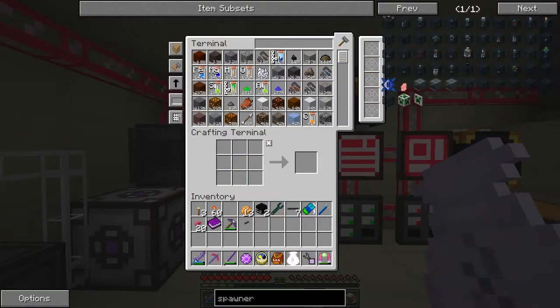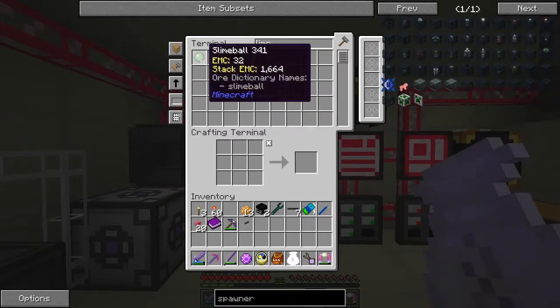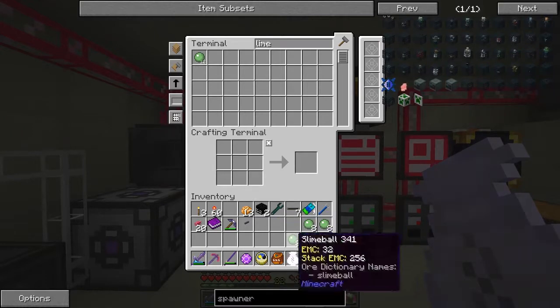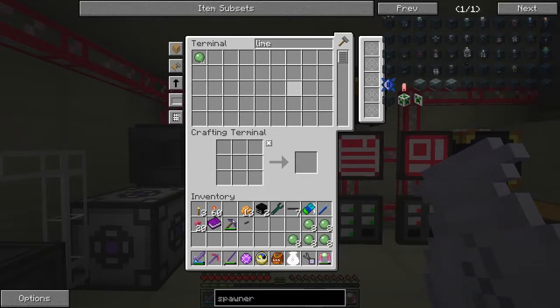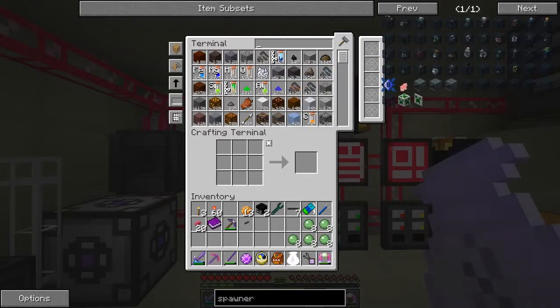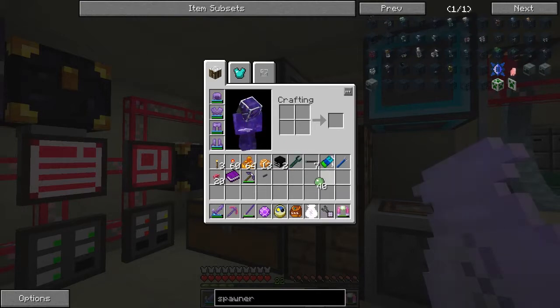We need 10 gas tears and 20 magma creams. A magma cream is blaze powder and a slime ball. We've got 52 slime balls - that gives us 40 slime balls. We need blaze powder, and I'll do some self-crafting for that. That'll give us 40 magma creams.